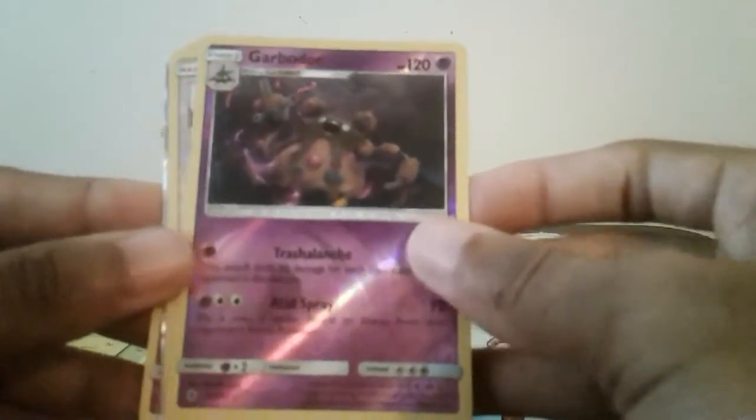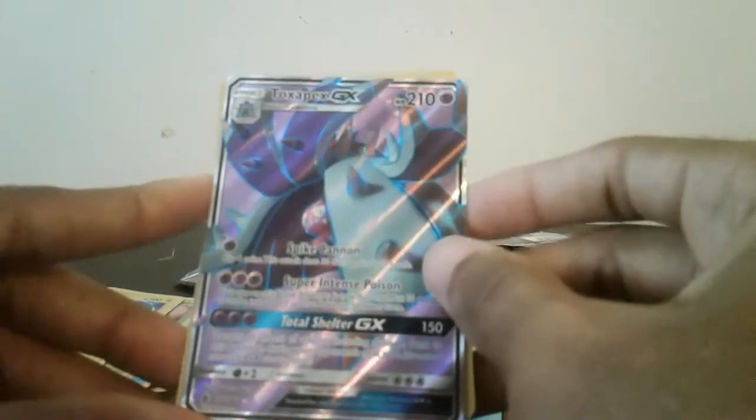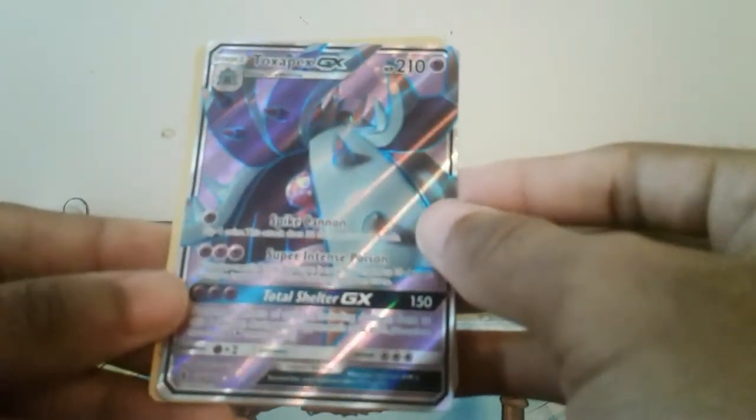So we didn't do too bad — we actually did pretty good in this video. We did get a GX. It was pretty awesome. We've got a Hollow Garbodor, a Hollow Komala, and a Toxapex GX — one of the more expensive GX to get. I think it's a second rarity — let me know in the comment below if it's the second rarity or the first one. But yeah, we did get a GX, it was pretty cool. I hope you guys like and smash that sub button for more TCG vids. This has been Lucky7TGG and I am signing out. Peace.